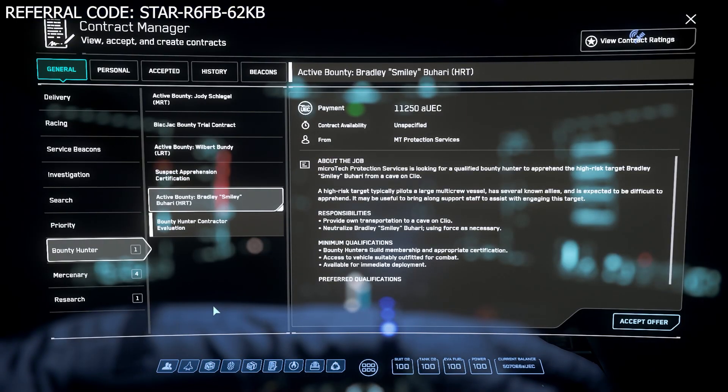We have an active bounty — Bradley Smiley, HRT. Like I said in previous videos, all you really need to look for is the parentheses 'HRT' — that is the right bounty. For these we get paid 11,250 Alpha UEC, so we're starting to get a little bit up there in money. You really start making money at top tier like VHRTs and ERTs depending on the ship you're flying.